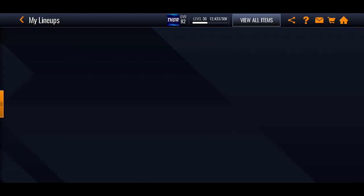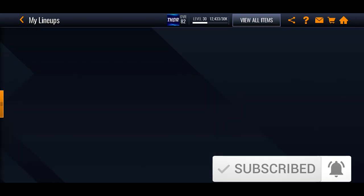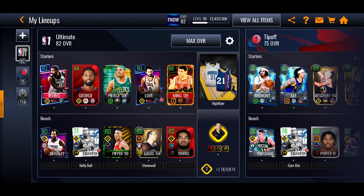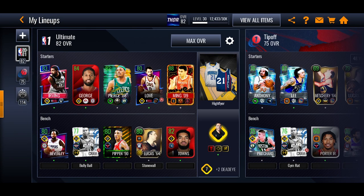He goes up by one overall straight away and makes literally everyone else go up by one as well. Before putting him in we had 83, 83, 82, 80, and 88 — after adding him, Paul George already went up to 84 overall, getting plus five, plus eight, plus five, obviously with my coach as well. You can see why these six man players are pretty valuable — they're just extra bench players, but they give those nice boosts. That's going to do it for the video — if you enjoy my content, subscribe, leave a like, and I'll see you guys in the next one. Peace.